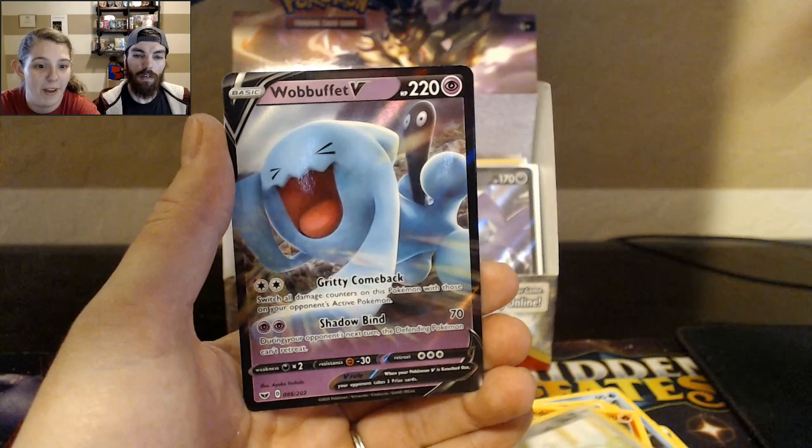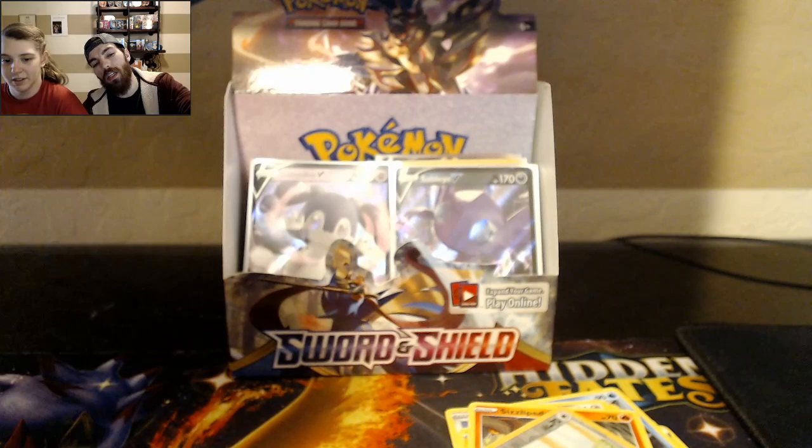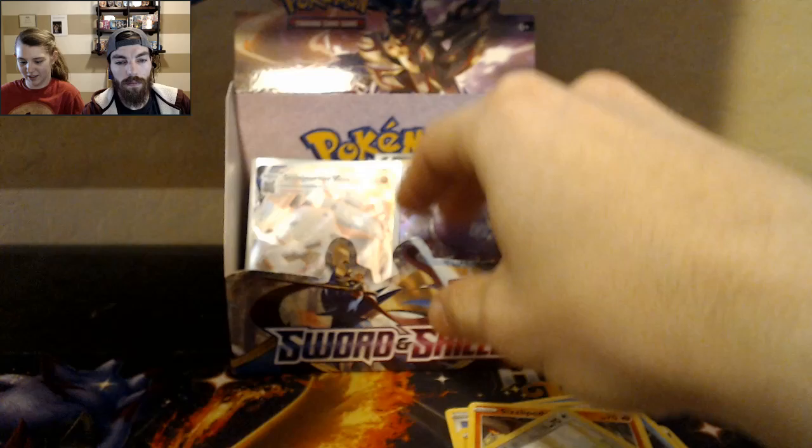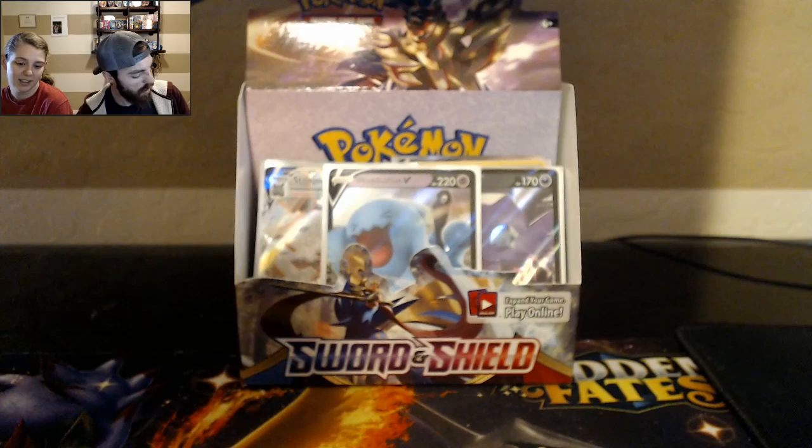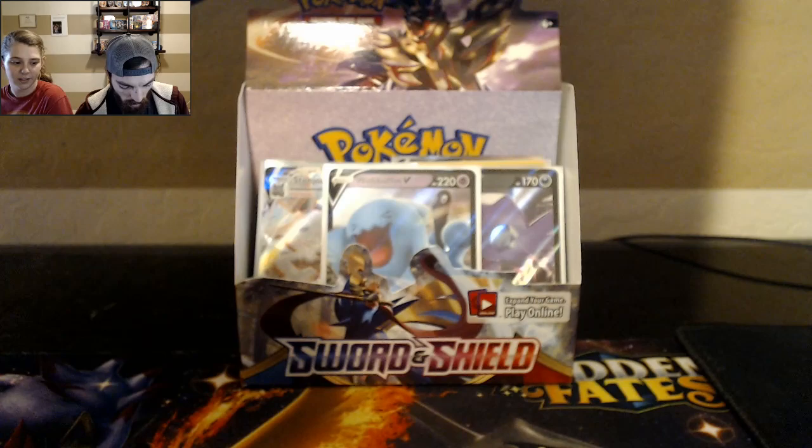Gino and a Wubbuffet. We haven't got Wubbuffet. His feet are so weird when you see all four of them, and like the little balls — whatever he has, like it anchors him to the ground. It's really bright. His little fall feet things. He's a neat Pokemon.